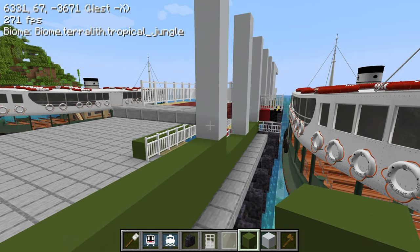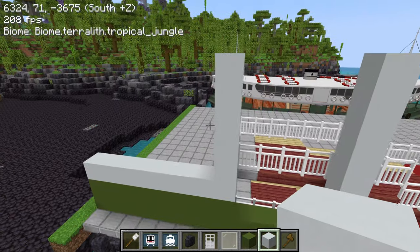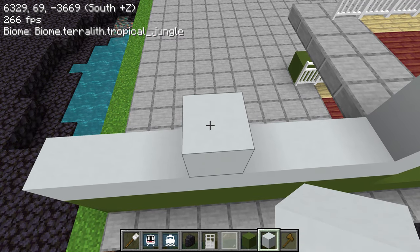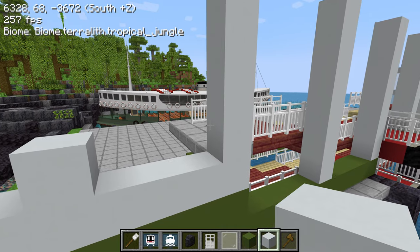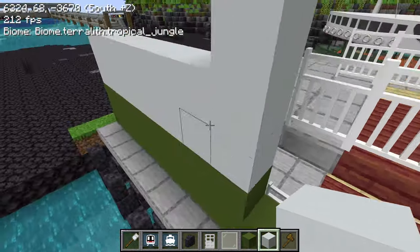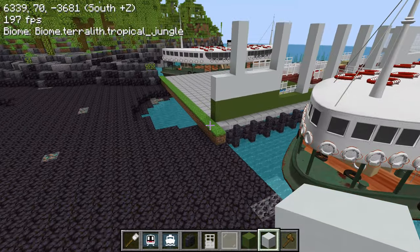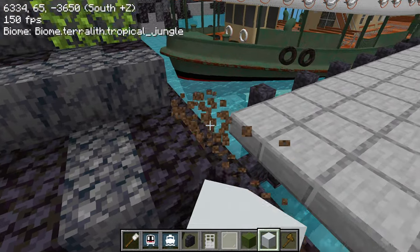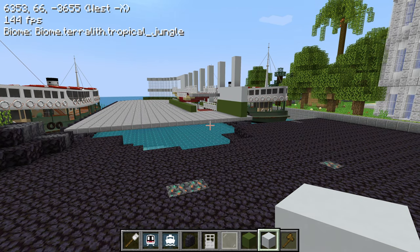I'm pretty excited about this - my first time building a Star Ferry pier. This part goes across like that, and it's kind of hard to tell because there aren't many Google Images of this. If you have pictures, please send them my way on Discord! There are a few more pillars along here, and if this is not exactly to scale I'm not too upset - just something people can recognize is good enough. We also need to extend this part out to create an actual walkway for people to enter the ferry terminal.